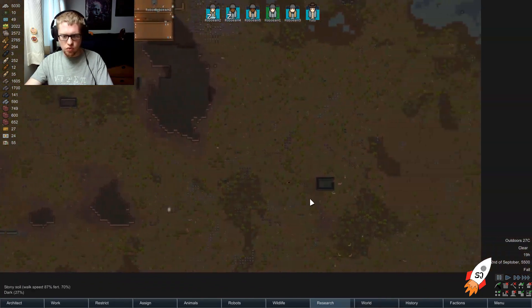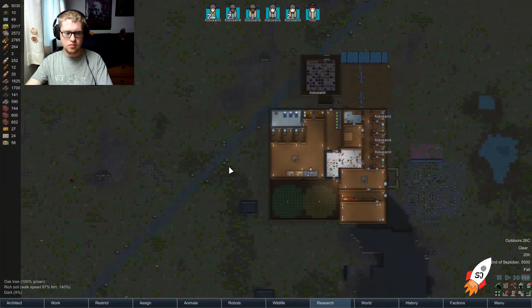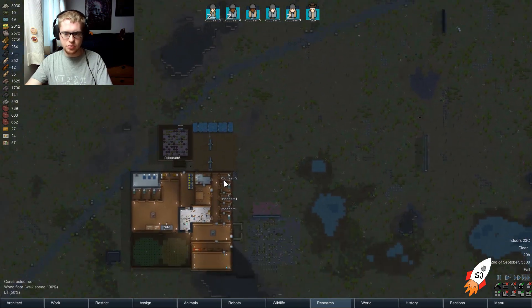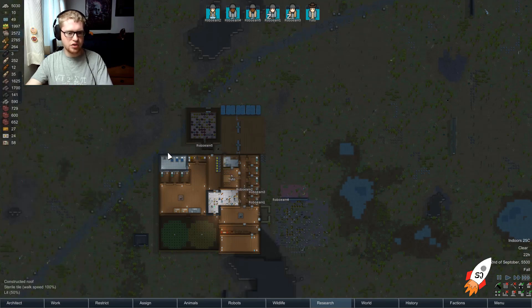We're almost at the next research milestone, which is nice. Well, that's a lot of alpacas — let's hunt the alpacas. I don't see any more alpacas, but we can check the wildlife tab. A warg — interesting. There are a lot of dangerous things out there; we've got four predators on the field.